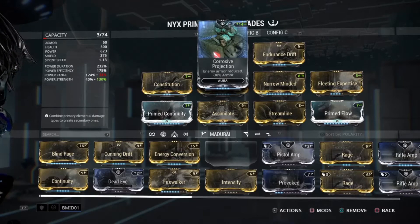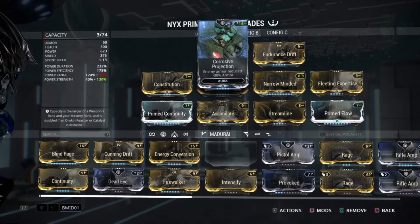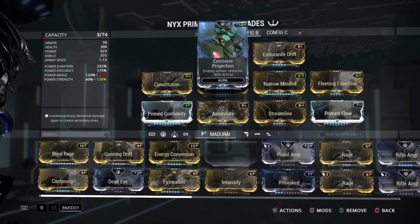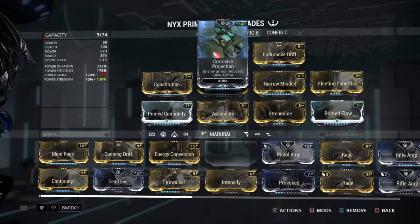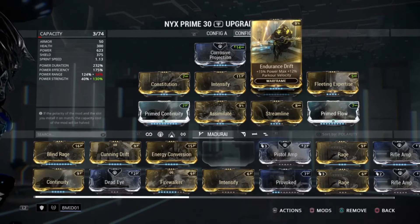For the Corpus, you would want to go with something like Shield Disruption maybe, but we're going to go ahead and go with Corrosive Projection, because that's going to really help out for the majority of enemies you're actually going to wind up facing. Endurance Drift is going to help your parkour take you a little bit further. You're not going to be doing much parkour with this build, but if you ever wind up getting struck by a nullifier, that's kind of going to be a problem, so you're going to want to work with that.